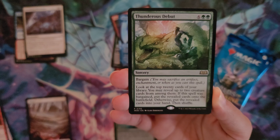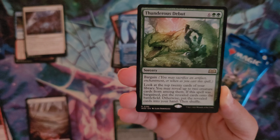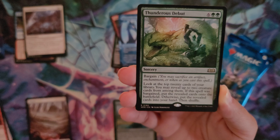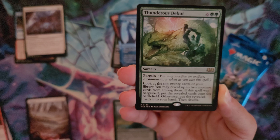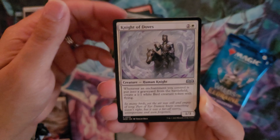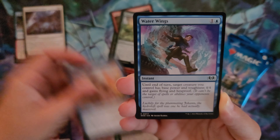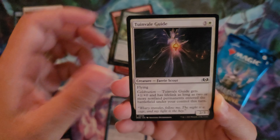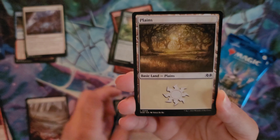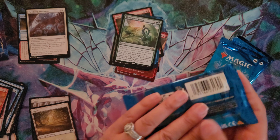Thunderous Debut is six and two green. It's a sorcery you can bargain — you may look at the top 20 cards of your library, reveal up to two creature cards from among them. If the spell was bargained, put the revealed cards onto the battlefield; otherwise put them into your hand and then shuffle. Lots of card draw. Knight of Doves, The Cheeky Mouse, Twisted Sewer Witch, Quick Study, Water Wings, The Tourneville Guide, The Bespoke Battle Garb, Grand Ball Guest, and a Plains for the land.